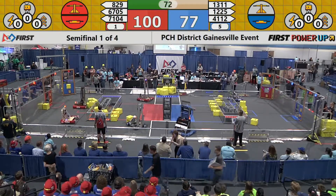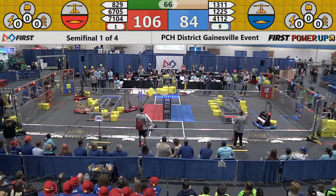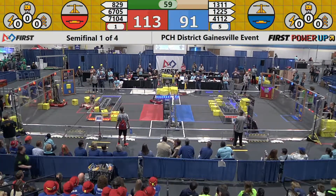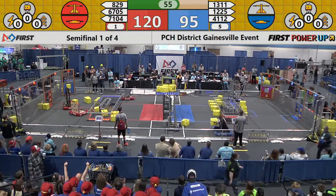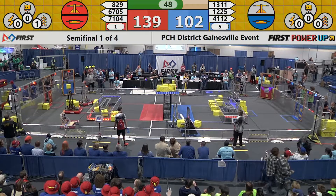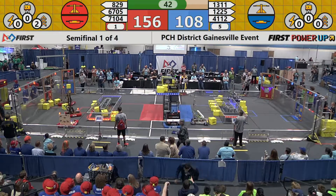The scale is balanced now. 6705 Wildcat puts another cube on top. Here comes 1225 — the Gorillas — they've got a cube and are going to try to tip the scale in their favor, as is the red alliance at the same time. They place a cube for the red alliance; the blue alliance cube falls off. Now the red alliance takes control of the scale, gaining that extra point per second. The score is now 132 to 101 with 45 seconds left.